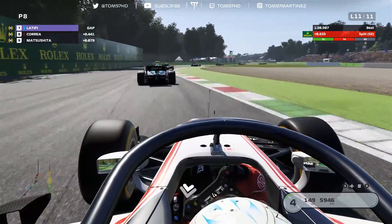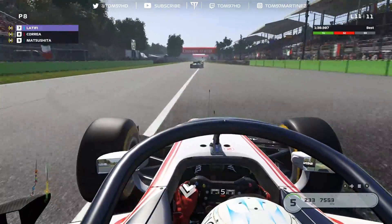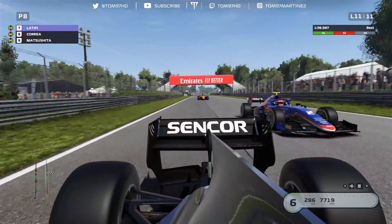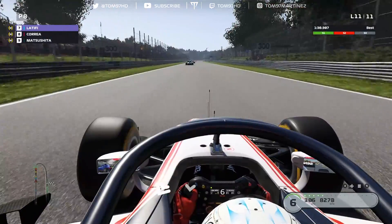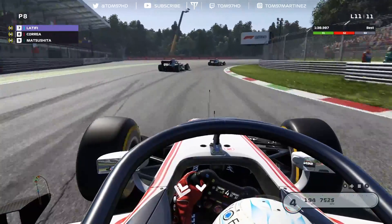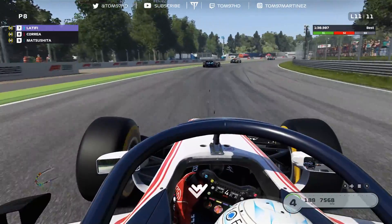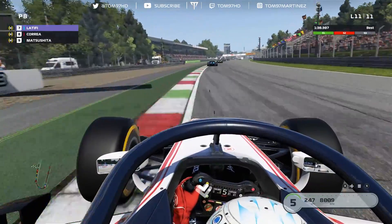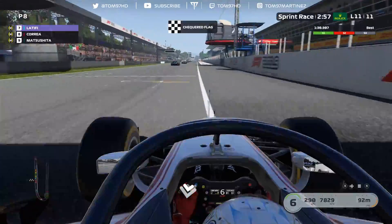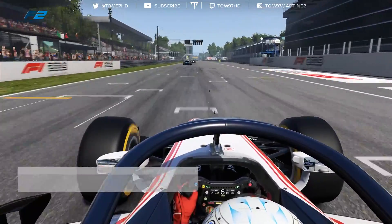Very late on the brakes — we just about get it slowed down but that ruins my line. Matsushita gets the run down to the final corner. I try to pinch him to the outside going into Parabolica, slow it down — and it's going to be P8 for us. Very disappointing, we just didn't have the pace. Across the line in P8, pick up the rubber and bring it home.